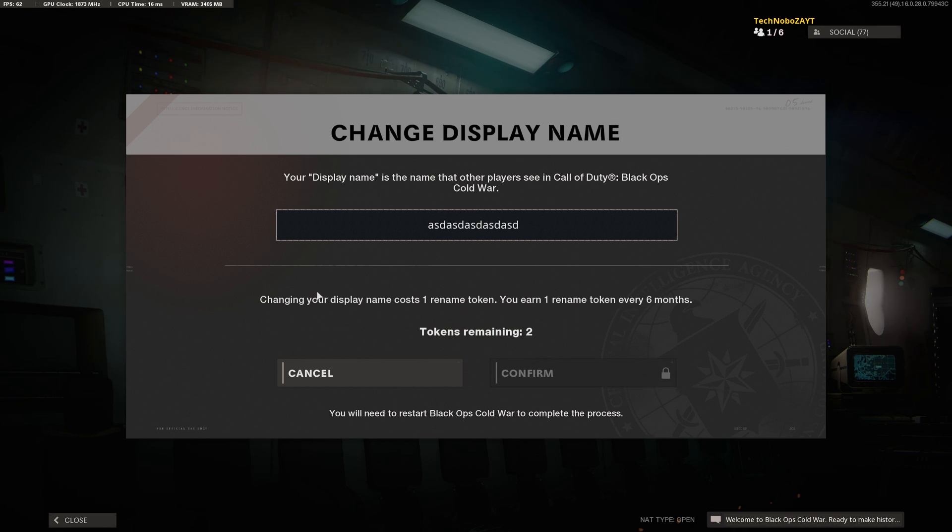Note that you can only change this once every six months, and you have two tokens to begin with. Each six months you'll get one new rename token. Use them all or waste them and you won't get new ones until the period is done.